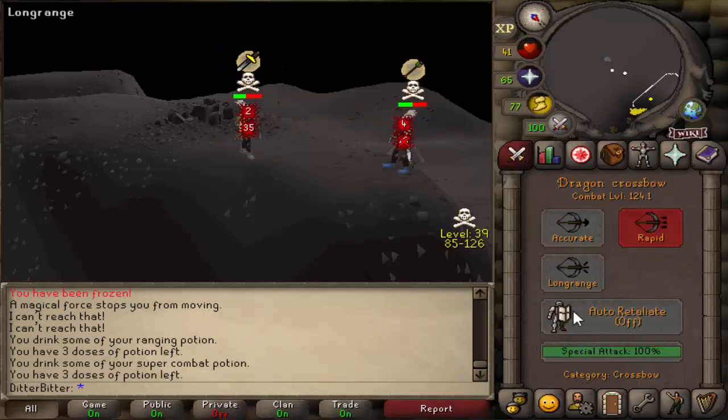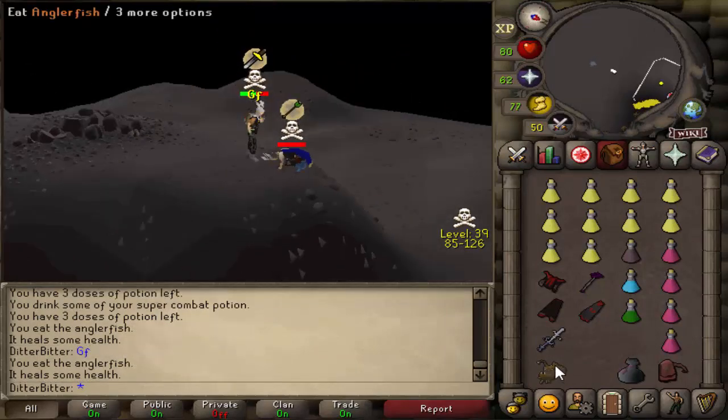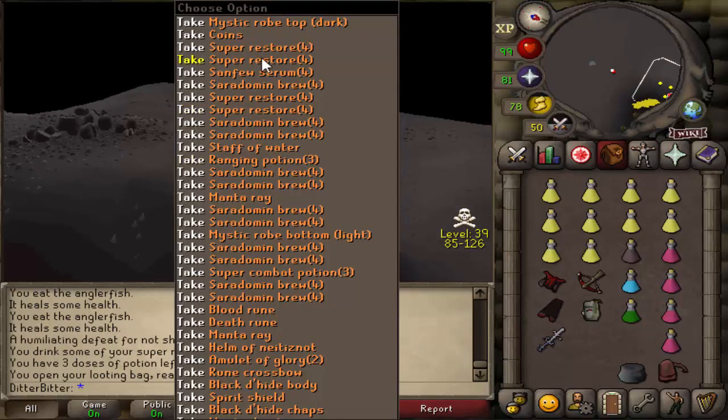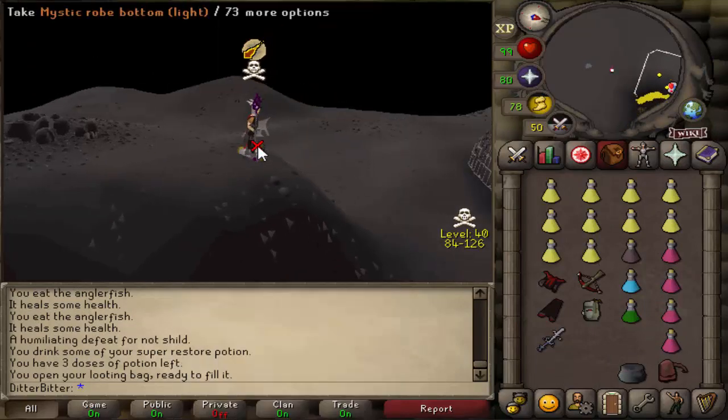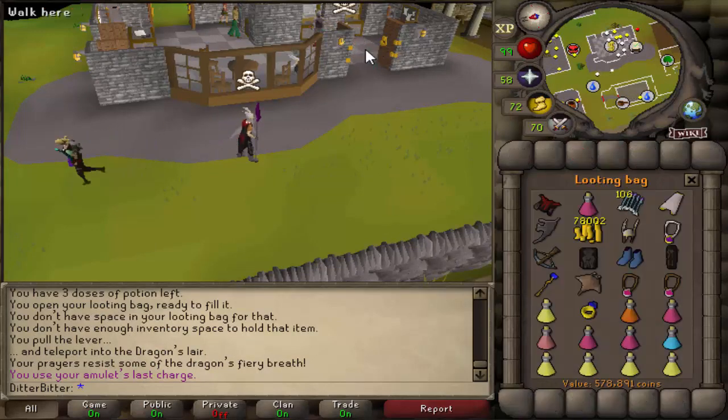Let's go for the spec here - dead, he should be dead - good fight, 55. We fought him earlier, I knew I was gonna get him right there because I was unfrozen and he wasn't praying melee either way. GG bro, let's pick up all your loot - good fight man, sorry I had to do that to you. We copped ourselves a very quick 578k loot - I'm happy.